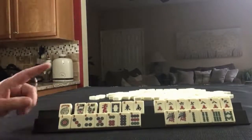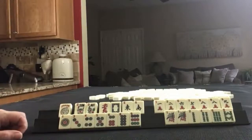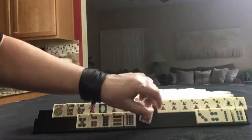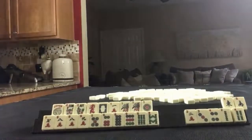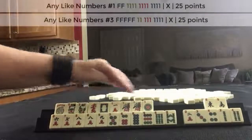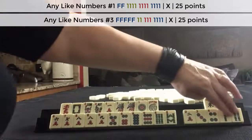If these were my tiles, I would leverage the multiples — the 8s and the 1s. I would play like numbers with 1s, and then 5 through 9 in mixed suits. Like numbers with 1s — with or without these dragons. We do have some potential for 2, 4, 6, 8.